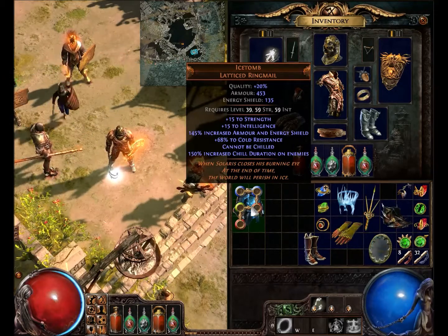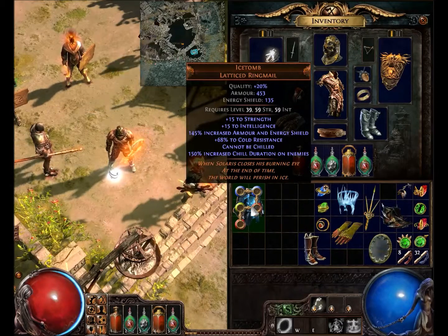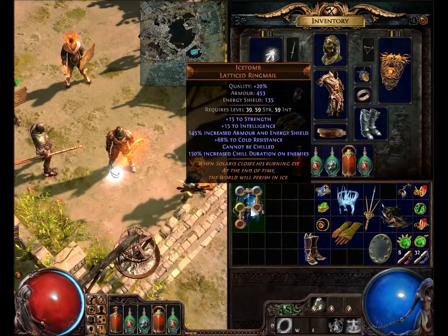Now let's move to the lore. The lore reads: 'When Solaris closes his burning eye at the end of time, the world will perish in ice.' You'll notice the name Solaris — the Solaris Temple in Act 3 is actually dedicated to the god Solaris, and that's the god being referred to here.